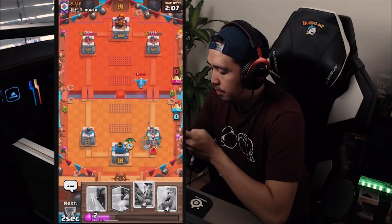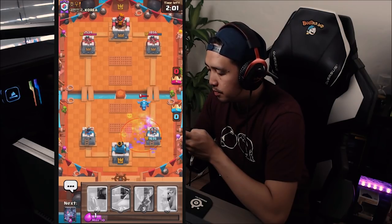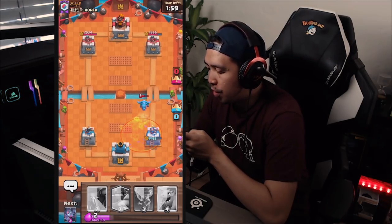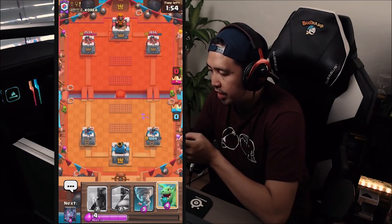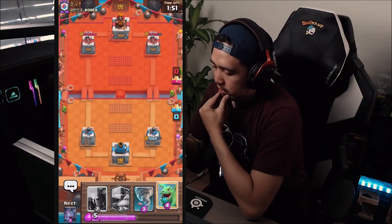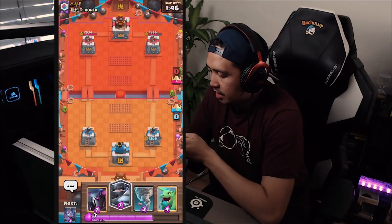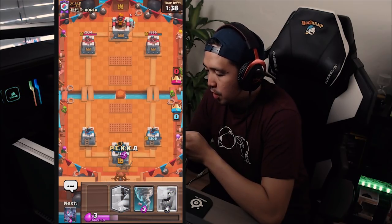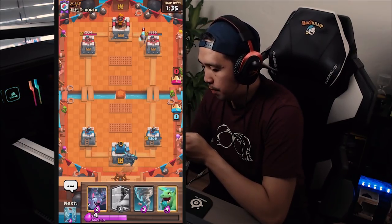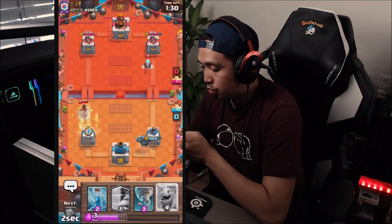We're dropping a dart goblin right there and dropping some goblin gang to interrupt. Wow, that was a really great poison from this dude. I'm not gonna be wasting any elixir to take it down — we're just waiting right now. What do you guys think — will I win this match or not? We got the PEKKA and we got the mega knight. Are we ready to pop it? I'm dropping the PEKKA — come on, ice wizard.